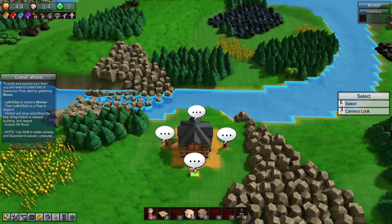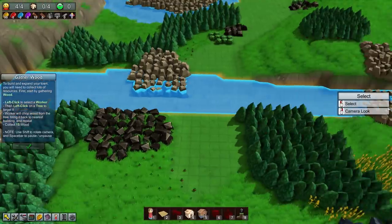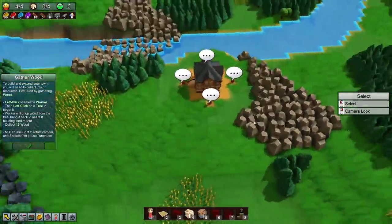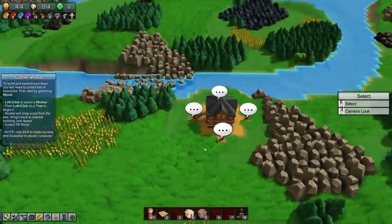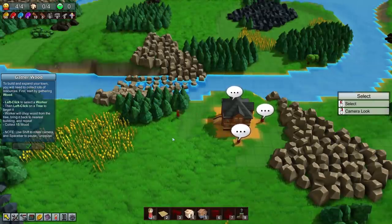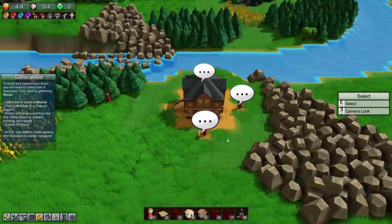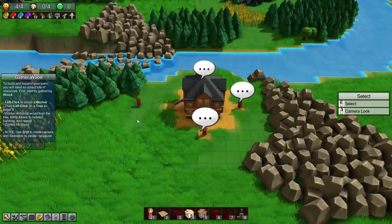Conveyor belts - yes! Figuring out the camera angles now, got them down. Left-click a worker, then left-click a tree to target it. Look at him go - he's so cute, he reminds me of a character from Disney but I can't remember which one. Use Shift to rotate camera and Spacebar to pause and unpause.